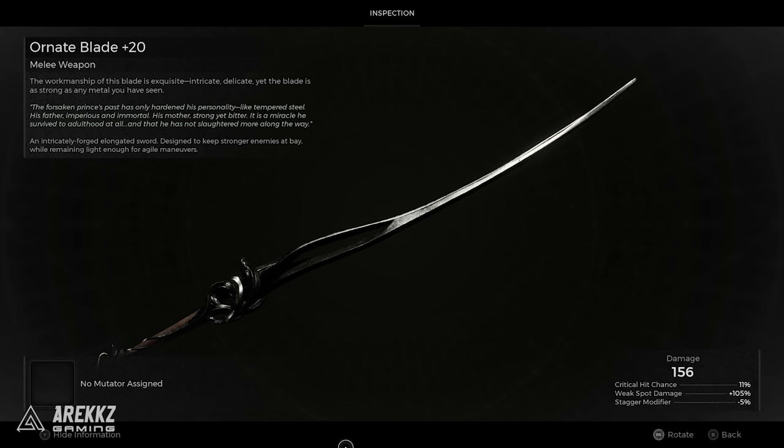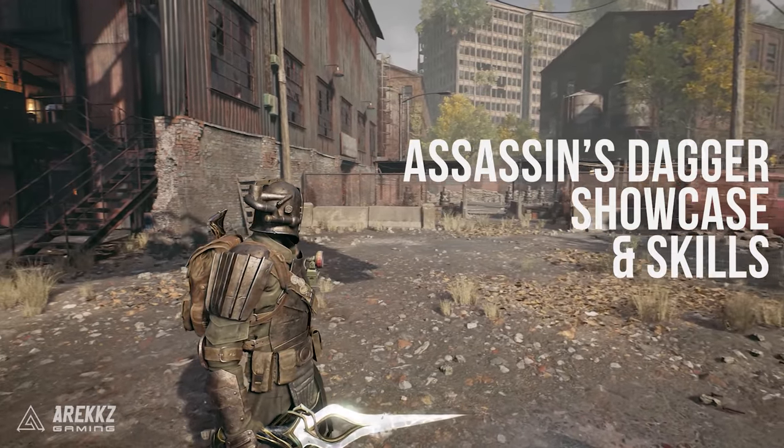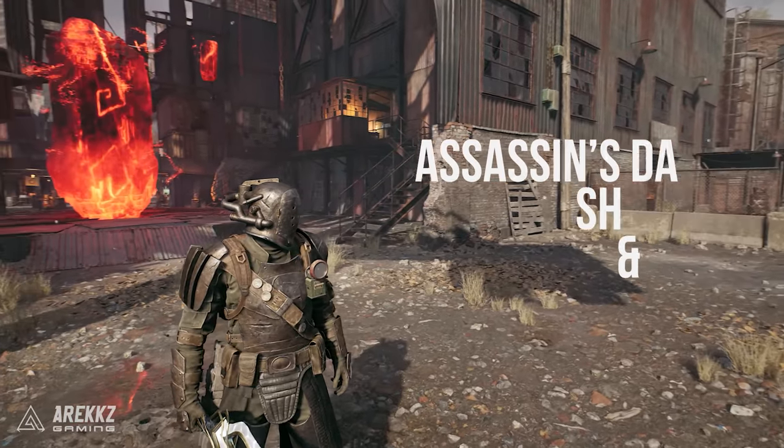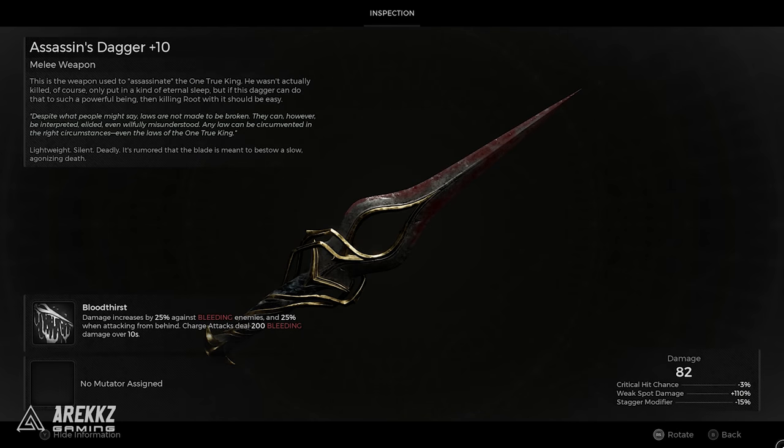It's an intricately forged, elongated sword designed to keep stronger enemies at bay while remaining light enough for agile maneuvers. As for the Assassin's Blade, the description says: 'Despite what people say, laws are not made to be broken. They can however be interpreted, elided and willfully misunderstood. Any law can be circumvented in the right circumstances, even the laws of the one true king.'